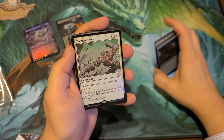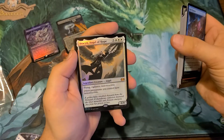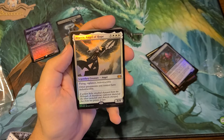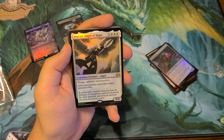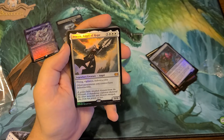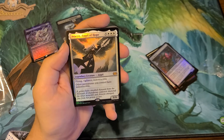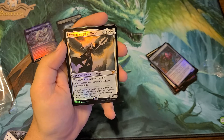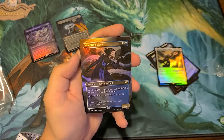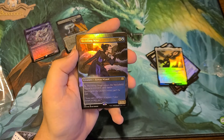Tempered Steel is the first rare — foil! Avacyn, Angel of Hope — whoa, that's awesome! I already pulled the borderless so the borderless is worth 90 bucks, that's pretty cool. And she's still sitting pretty at 30 bucks — that's pretty awesome.